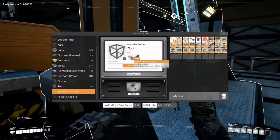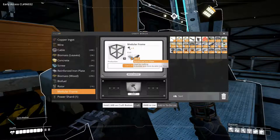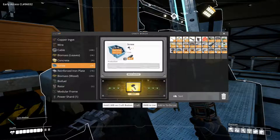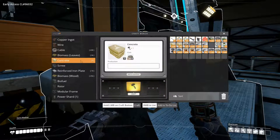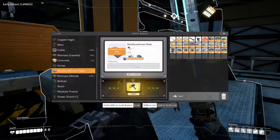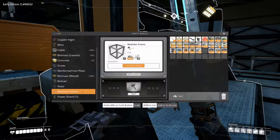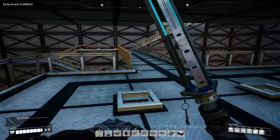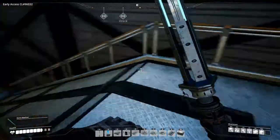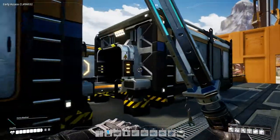Modular frames require reinforced plates and iron rods — we need a lot of rods. And we need some screws, which we need to make from rods. Let's just make some, and make the plates that we can. We're getting those going, but we can't make frames yet because we need rods. So we need to make more screws and grab some rods and iron plate as well.